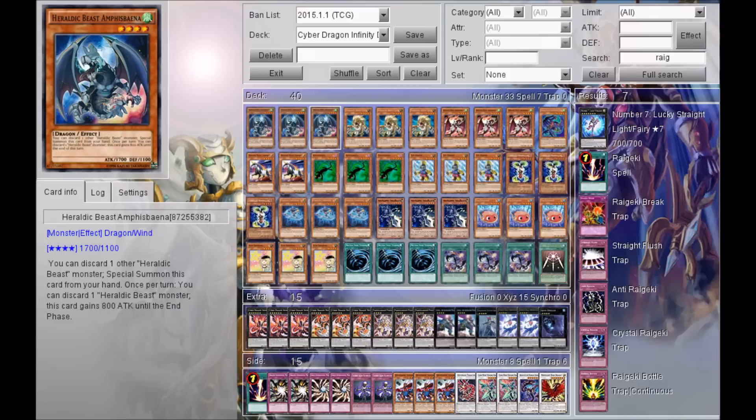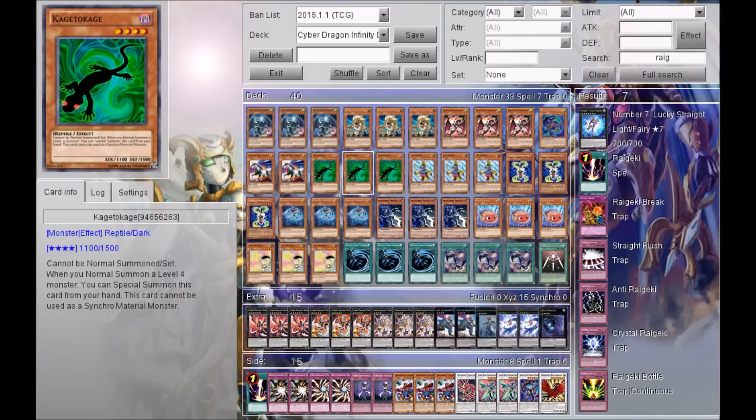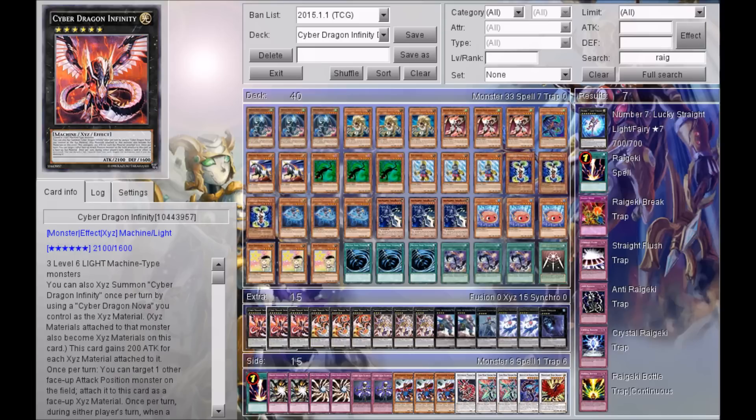Almost always you will have two to three monsters in your hand or one monster on the field, so it's very easy to get out Cyber Dragon Infinity. The main deck is composed of heraldic monsters and generic monsters that can be easily summoned from your hand, graveyard, or deck. It's very consistent, very competitive, and very fun. This deck is incredibly consistent — you can get out two or three Infinities if you want, or close out mid-game with it.